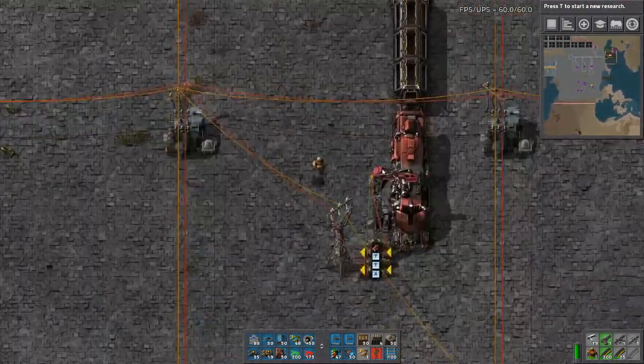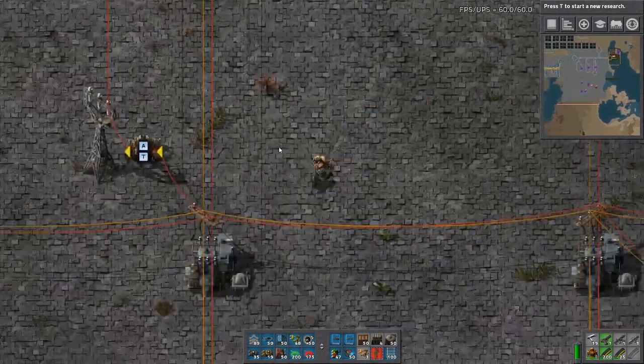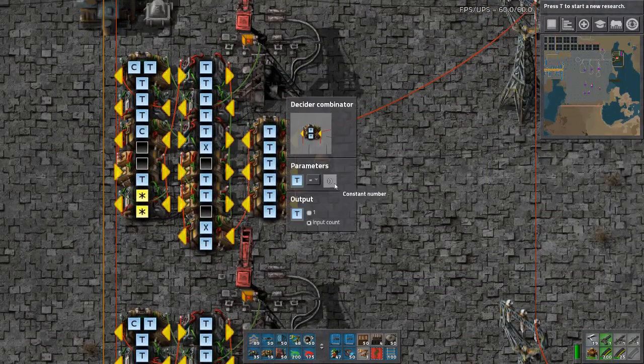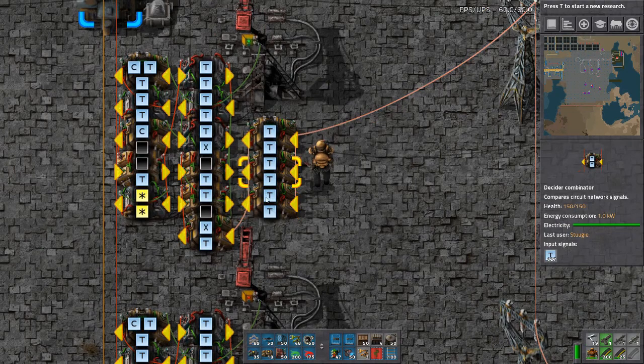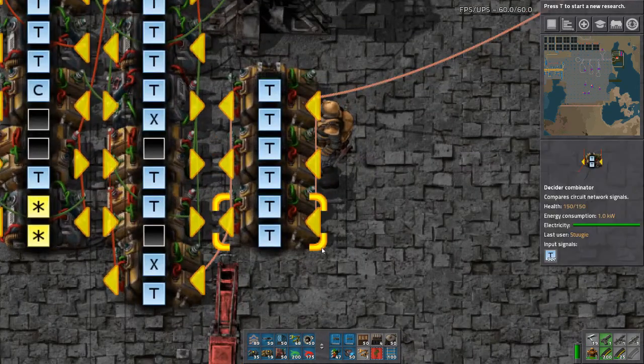Last thing you have to do is check the train ID. You can see here in the info of the train that it's got 327 as an ID — train ID 327. So you have to go over here to where you connected it, and you have to input the train ID into here — 327. It can be in any of these three combinators on the input side, but only one of these three.